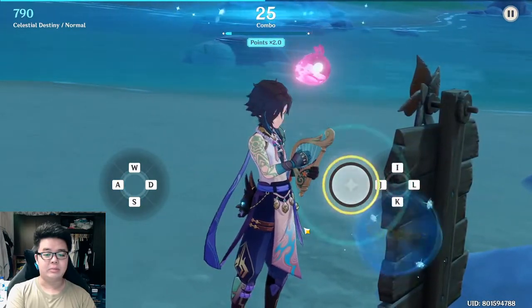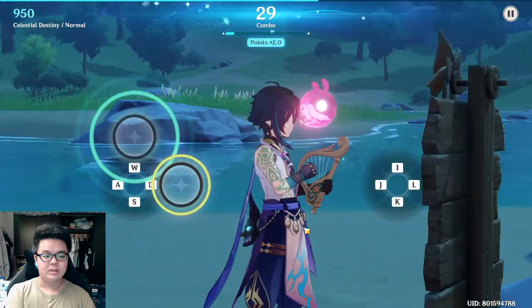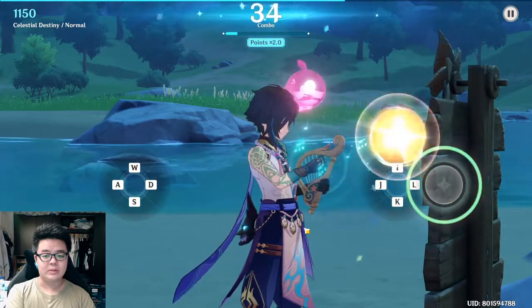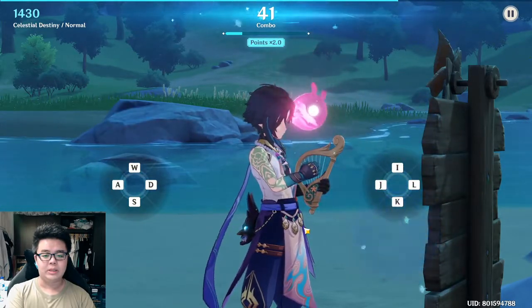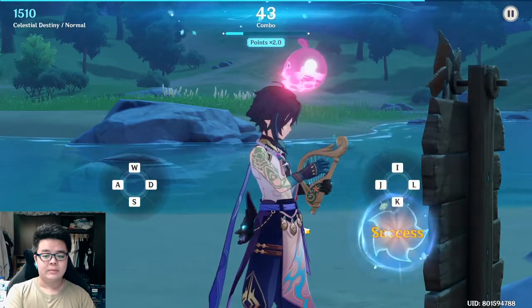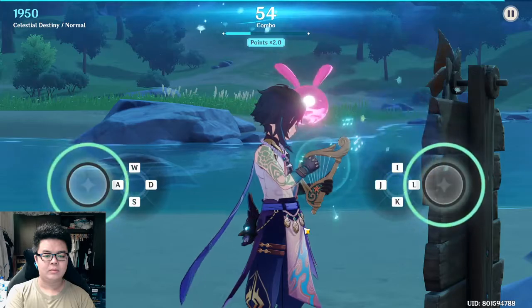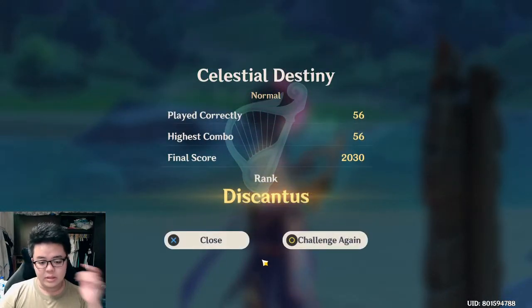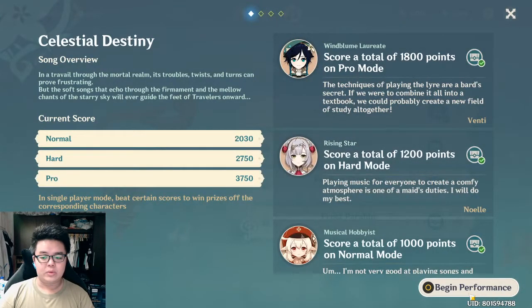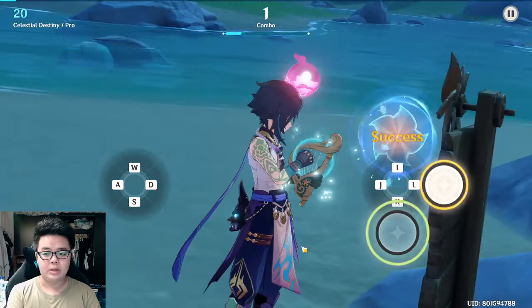Currently my screen is a little big, so the circles are at the two extreme ends of the screen and I have to look left and right. But if you're on the phone I think it's easier for you to see where the circles are coming from. It's still playable on PC though. 56 combo — I think that's the highest score you can get for normal mode. Let's do one more on Pro. I think that's about all for the tips for this game — I would suggest playing on phone, it will be easier.